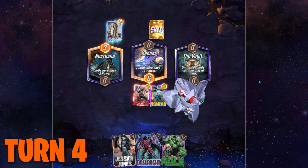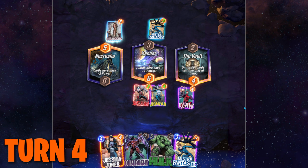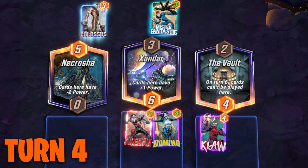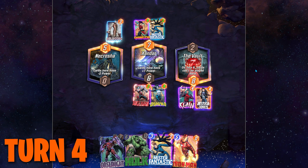Since we only have one four-cost card in our deck, we want to play Jessica Jones if possible. Play her in a new location or any location that you know you're not going to be playing a card on next turn, as she's going to give you a plus four power bonus if you don't play any cards there the next turn. Next turn is turn five, so we're likely going to be using one of our five-cost cards — either Claw, Devil Dinosaur, or Iron Man — so think ahead on where you'd want to play one of those and not put them where Jessica Jones is going to be.